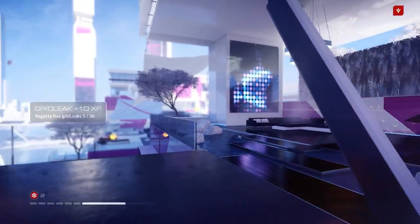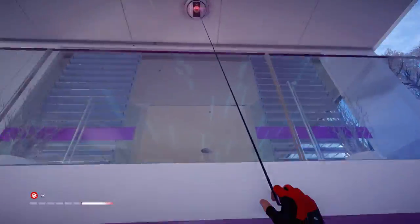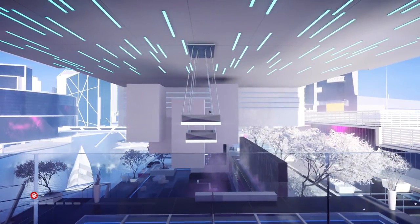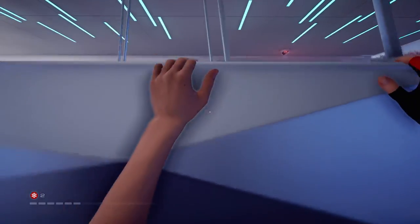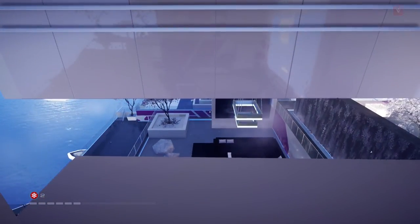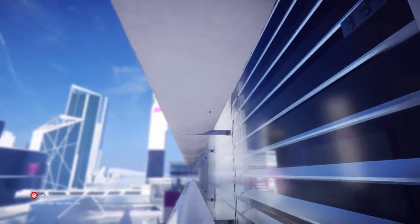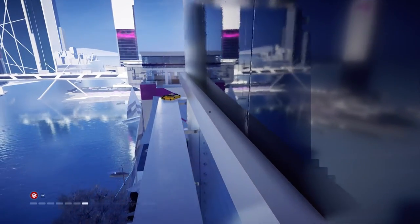Almost forgot one — come back up these stairs. We're getting a secret bag because it's in a weird spot. From this balcony where we got the previous grid leak, jump out to that chandelier, shimmy around it, then jump over to these white cubes. From there jump onto this groove you can hold onto and shimmy around to the left. Climb up, grab this ledge, and here is the secret bag.